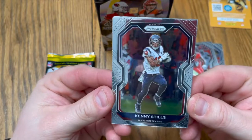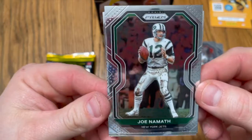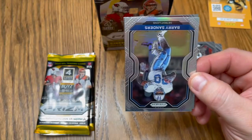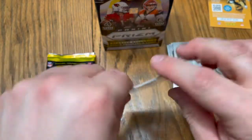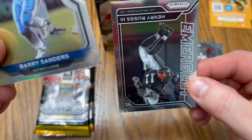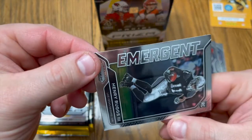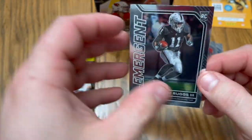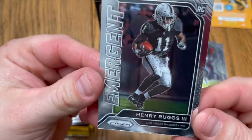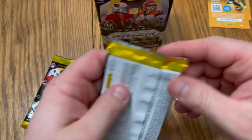Kenny Stills, all right. Joe Namath — look at that bad boy, look at him. I like that, I'm gonna keep him. Barry Sanders — let's go! Henry Ruggs the Third — emergent. Very clean card, rookie card too — rookie card baby! Deep threat right there, got some speed. Very nice pull. All right, two packs left, let's see what we get.